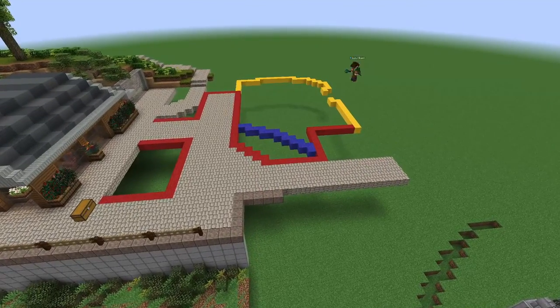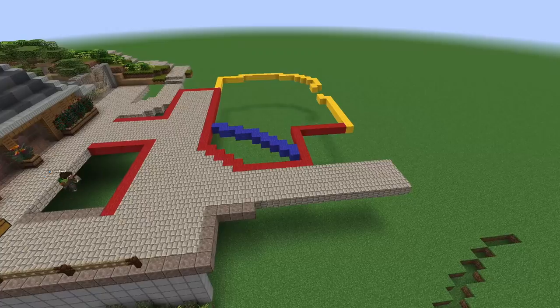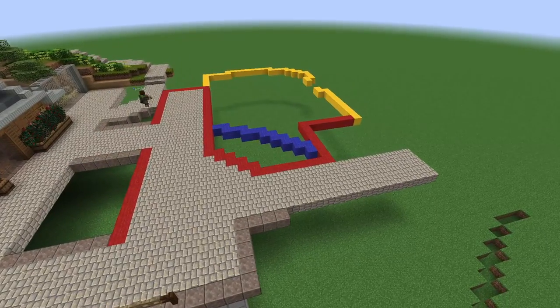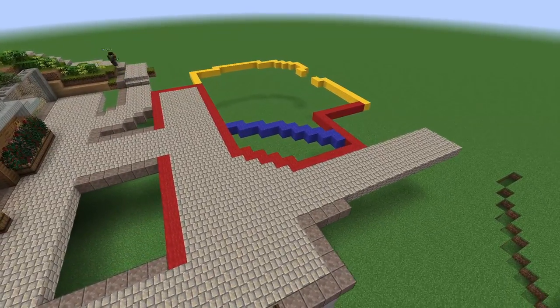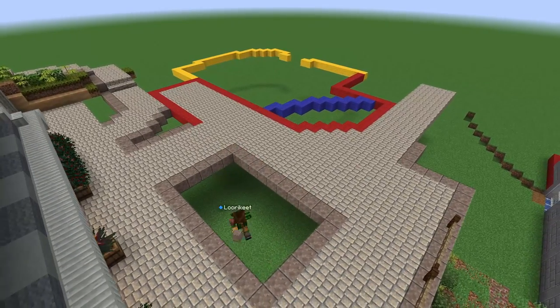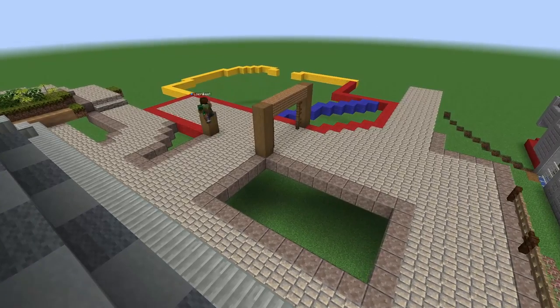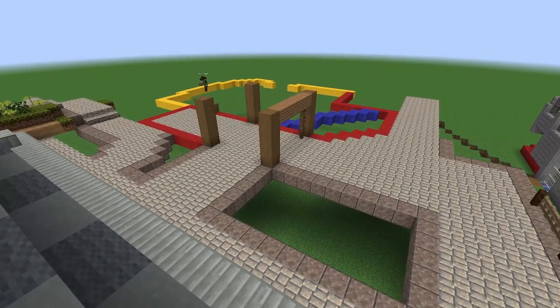G'day everyone, welcome back to the prehistoric fauna zoo world. Today I'm going to be building a Megapnosaurus enclosure — yes, this is another small dinosaur enclosure. I've really been enjoying building the small dinosaur enclosures. Megapnosaurus is a coelophysid theropod and it lived 188 million years ago. There you go, there's your fact about the dinosaur.